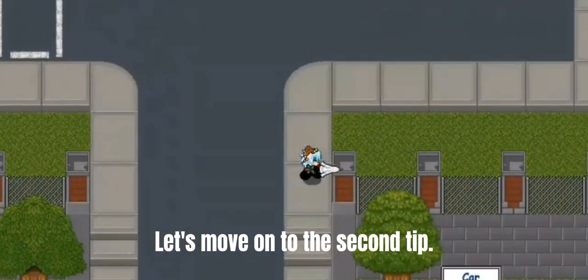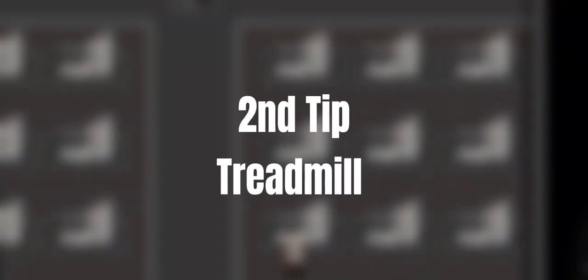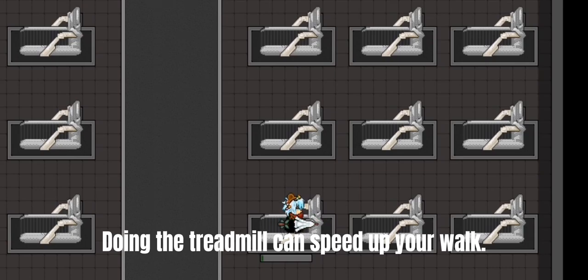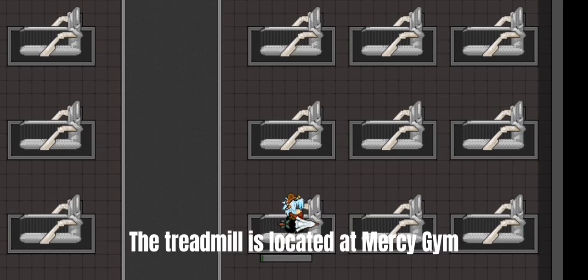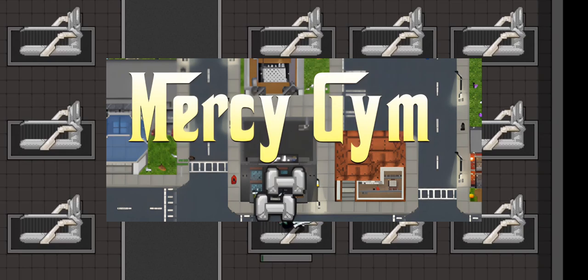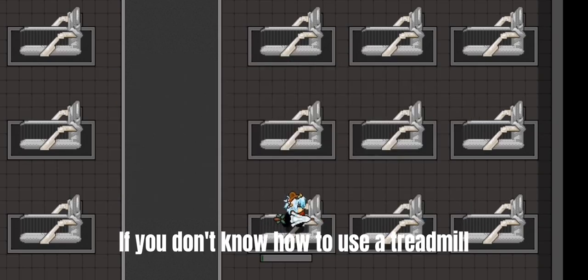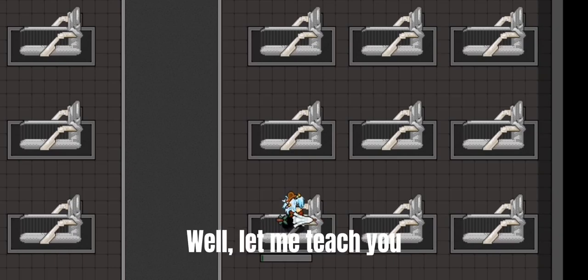Let's move on to the second tip. Doing the treadmill can speed up your walk. The treadmill is located at Mercy Gym. If you don't know how to use a treadmill, let me teach you.